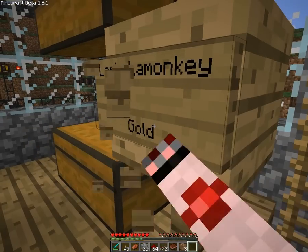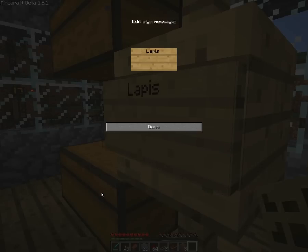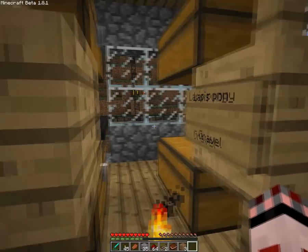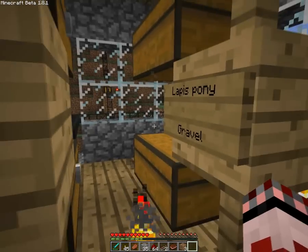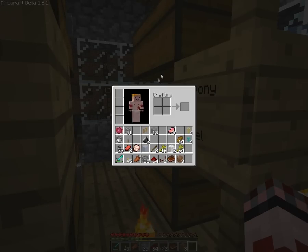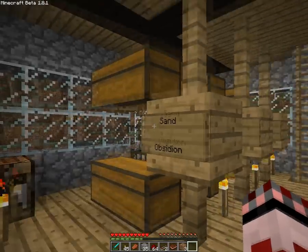I'm going to keep all the materials because I think they might come in handy at some point, because I can transfer them with my philosopher's stone into something useful. So yeah, that's what I'm going to do. Got some sand - I don't think I will find sand when I'm digging there, so I won't do that right now. Got some coal over here, got some iron as well.